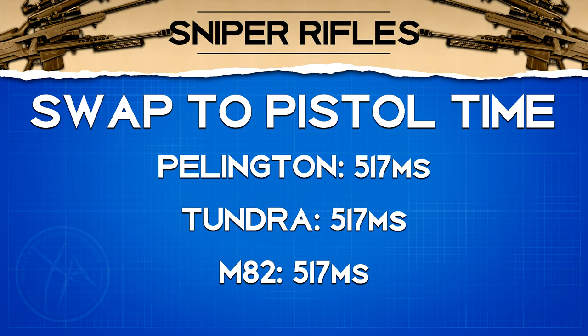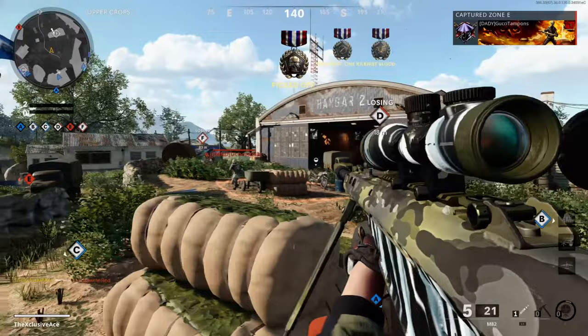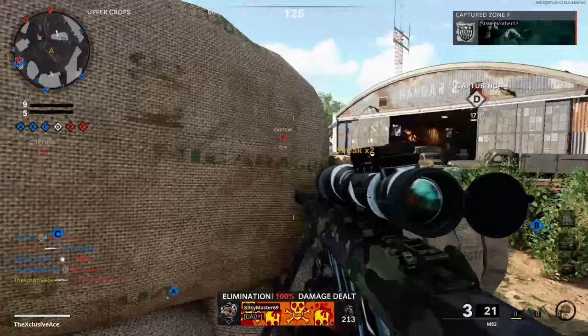Hipfire spread is actually the same for all sniper rifles, and it is absolutely terrible — by far the worst hipfire spread in the game. Unless you're in an extremely desperate point-blank situation or going for a clip, you should never be hip firing with these guns.